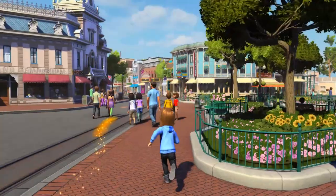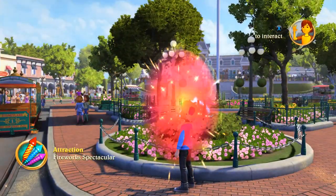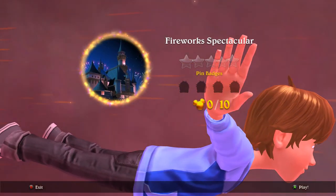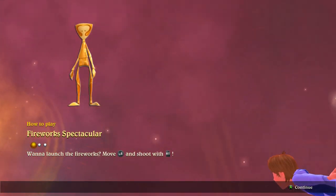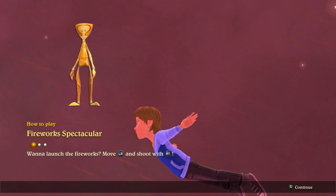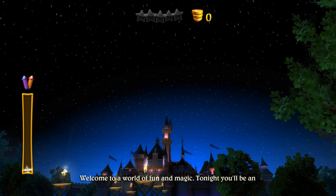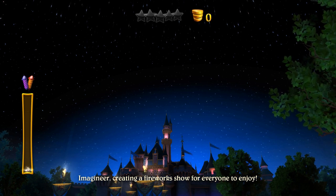It said something about fireworks — there's the fireworks spectacular portal. I kind of went through all this pink stuff when we did the Peter Pan's Flight thing. Let's play it — Fireworks Spectacular! Controls: move with left stick, shoot with right trigger, press X when it's time to set off a new kind of firework. Into a world of fun and magic — tonight you'll be an Imagineer creating a fireworks show for everyone to enjoy. Oh that sounds fun!